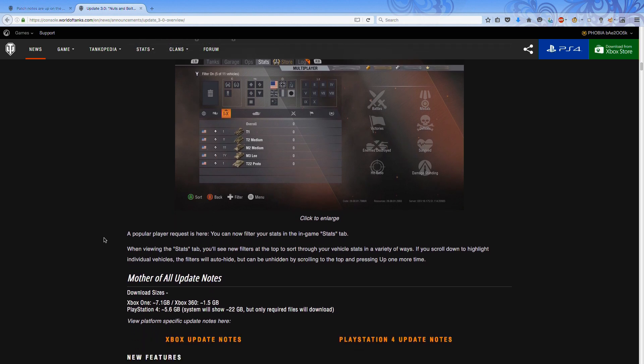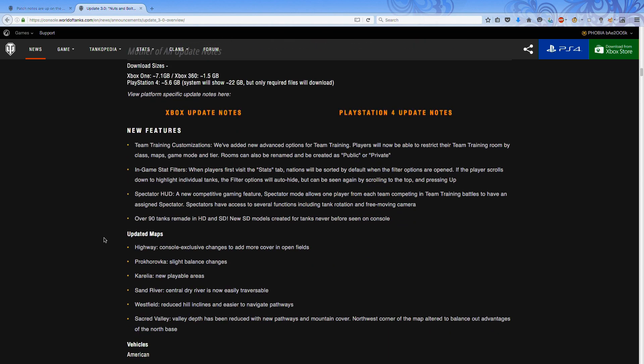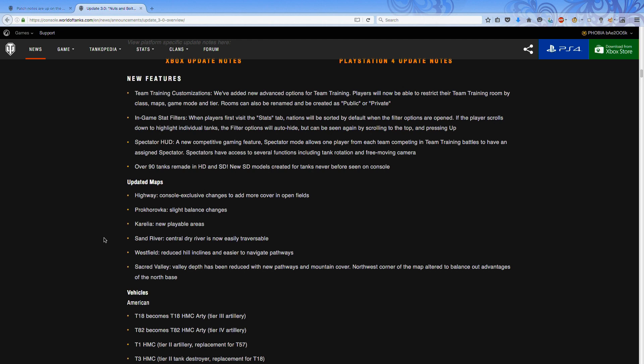The in-game sorting and filtering is just going to be a garage option to see tanks specifically for their stats. Moving past that — the download sizes for Xbox One and PlayStation 4: mine was 6.6 gig, though I don't know where the 7.1 figure is coming from. The two-hour downtime is negligible; you'll probably be doing something else while it's happening.